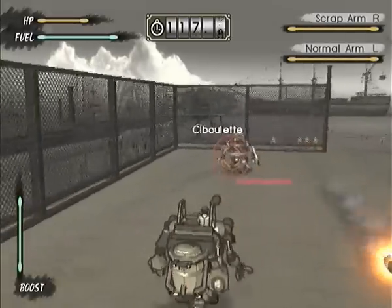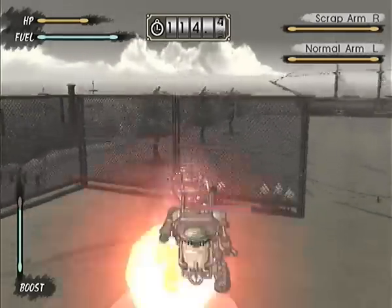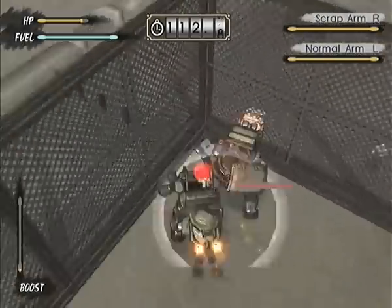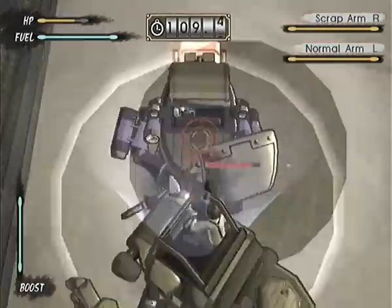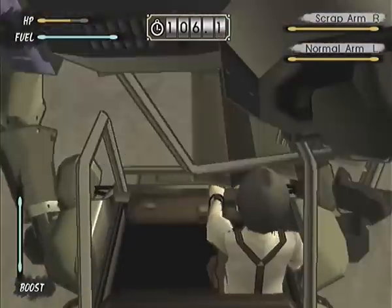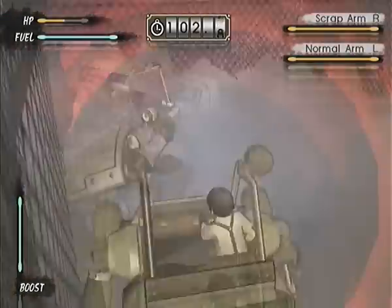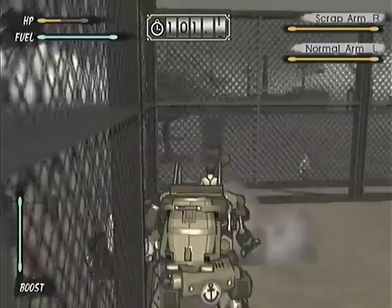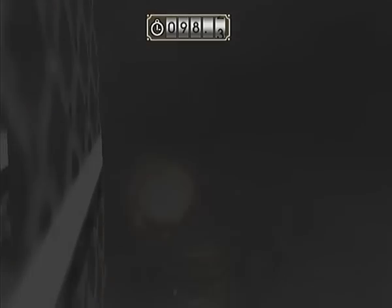Anyway, our approval exam is a fight against Captain Waterface. She has cannon arms and a shield. She also has more health than us — this doesn't seem very fair. My main strategy here is to pick her up and slam her against the wall. It works pretty well.